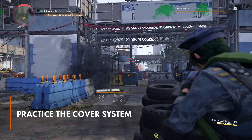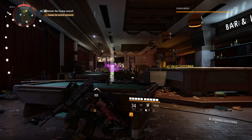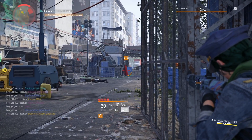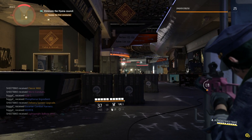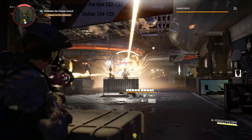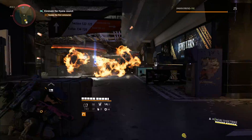The cover system in The Division 2 is really excellent, and using it to your advantage is going to ensure you survive longer. Get used to peeking over the top of objects and around the sides of barriers to get a better angle on your enemy. When you're in the middle of a firefight and need to move from one location to another, look to the cover you want to move to and look for a faint line. Hold the prompt to autorun from one piece of cover to the next. It's a helpful system that avoids any awkward popping up and down moments.